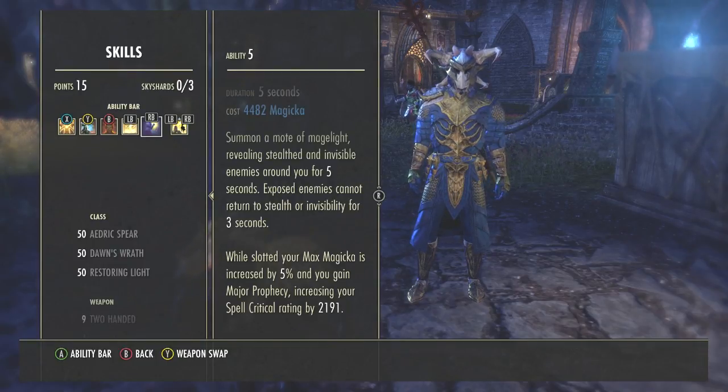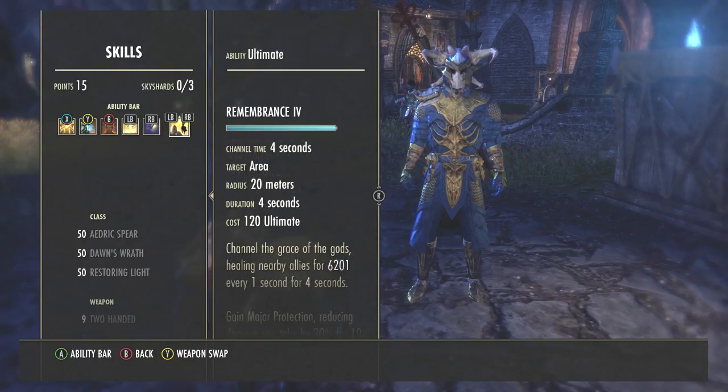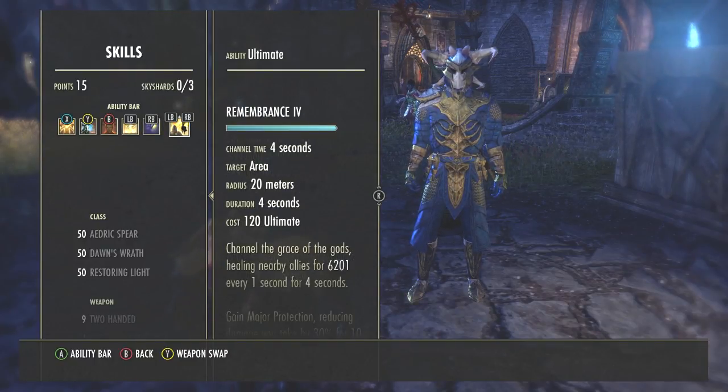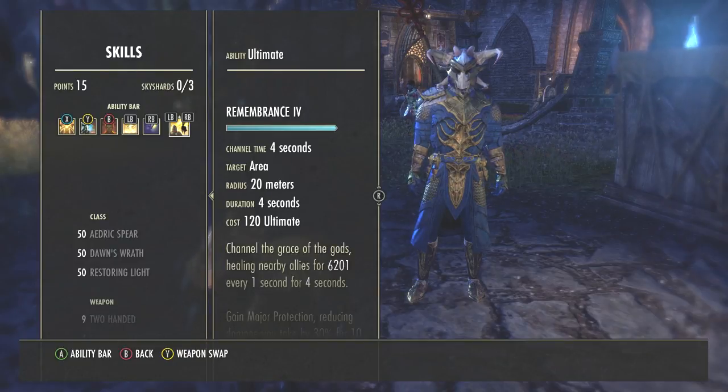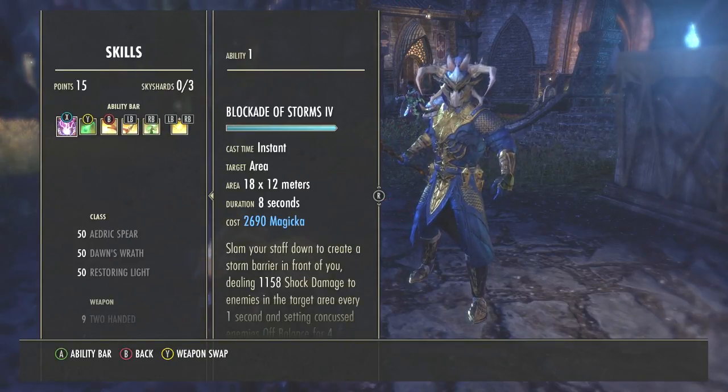With Inner Light slotted I also gain Major Prophecy, increasing my spell critical rating by 2,191. That critical rating helps a lot for healing criticals so I can output much more healing. My ultimate for this bar is Remembrance — a Restoring Light ability and the main emergency heal. If things are going really badly, this is what I call in when I have the ultimate available.